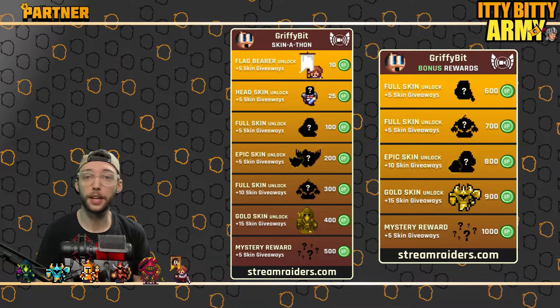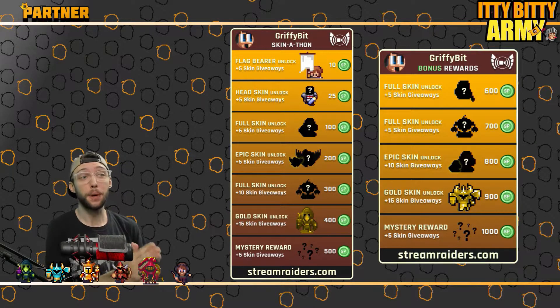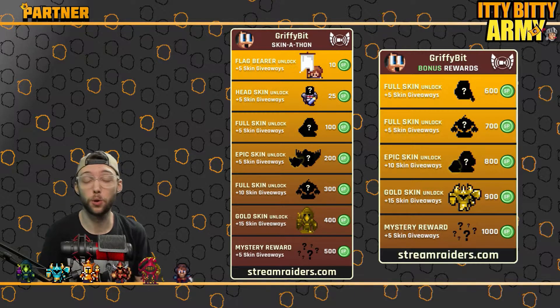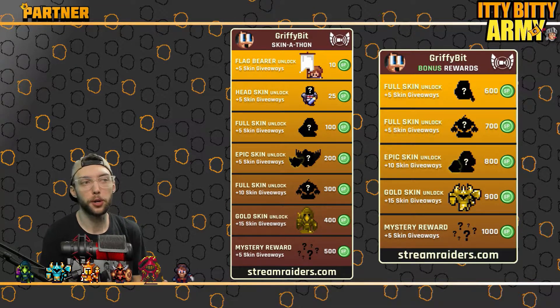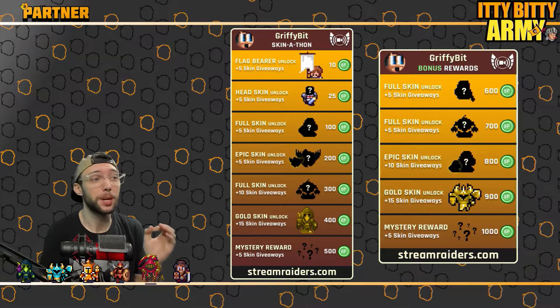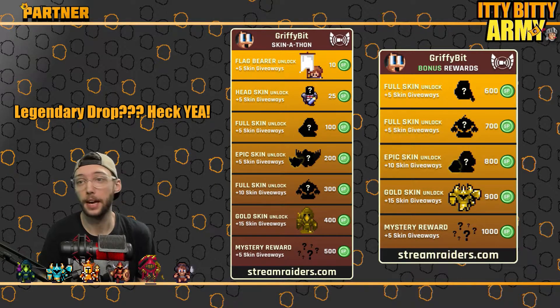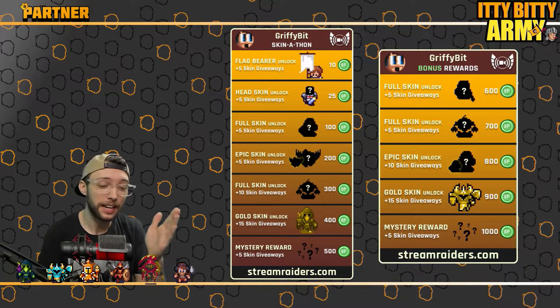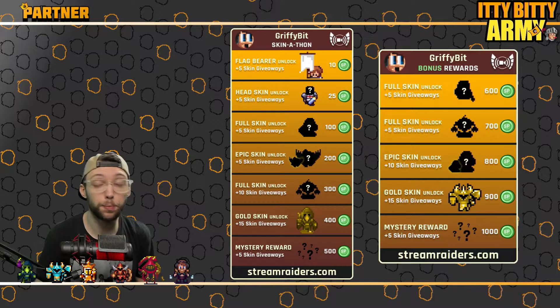For instance, if you hit ten skin points you get a flag bearer — a special one that has its own head skin on — and you also get five skin giveaways. There are big milestones in these skin-a-thons, such as the gold skins. Gold skins are $25 skins; although they're very expensive, to streamers they're almost like a milestone meaning you had a successful skin-a-thon. Also worth mentioning: after the skin-a-thon, if you've unlocked a golden skin and someone does a five skin bomb, there is a percent chance that the $25 skin will drop for somebody. It's a low percent chance, but it does happen — you can get a $25 skin for one easy payment of $5, which is pretty cool.